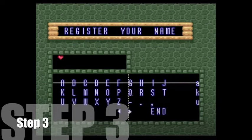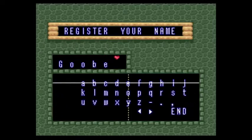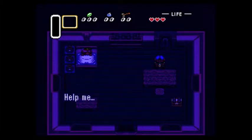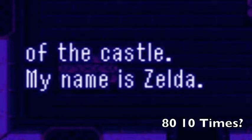Step one: start the game normally. Step two: name your character whatever you feel like — but I know you, and I know you're just gonna put in 'goober' anyway, so giving you that freedom does nothing. Step two: wait through the long cutscene. Okay, it's not that long, but when you've done this challenge as much as I have, it gets boring seeing the cutscene twelve hundred and eighty-ten times.